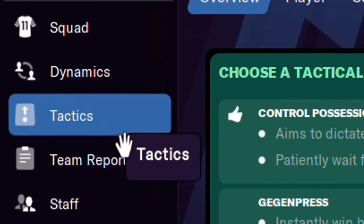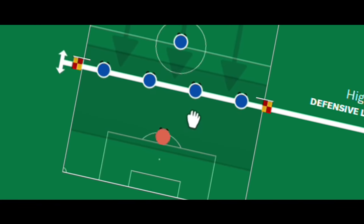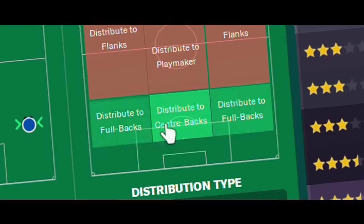The section we're going into is tactics today. The section that when you think about what you're doing in Football Manager, this is what you're thinking about. The maneuvering, the changing of things, the influencing of the actual game on the field in a more impactful way than basically anything else you are able to do in the game.